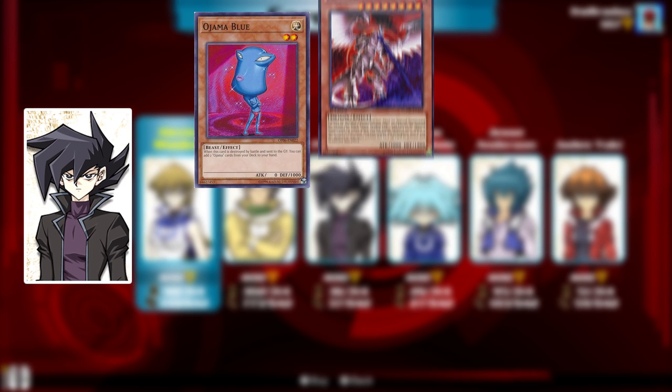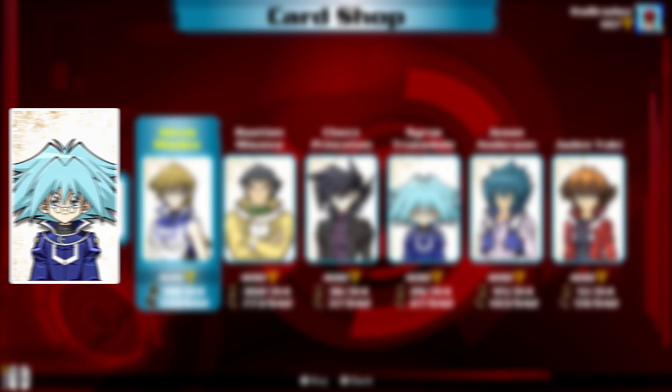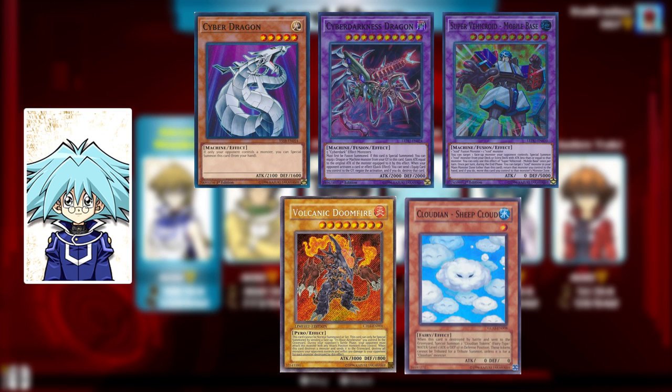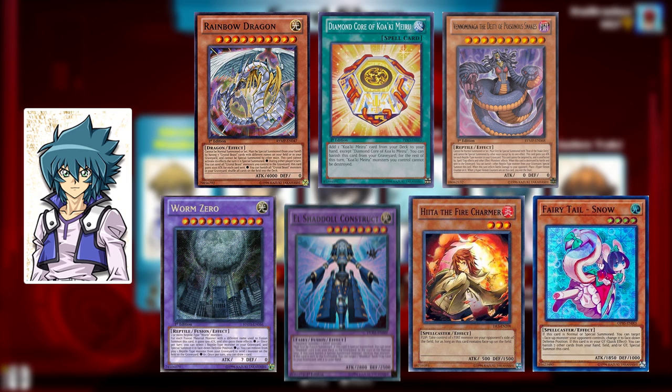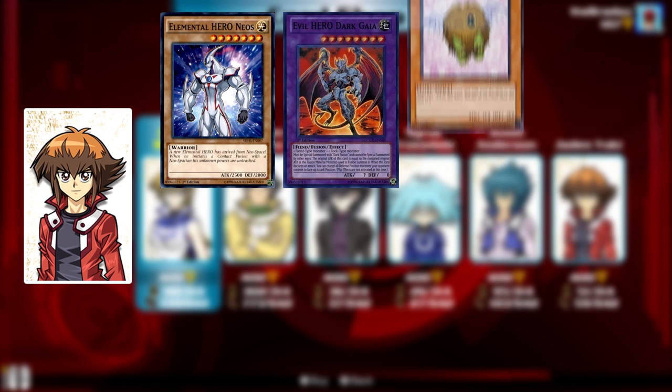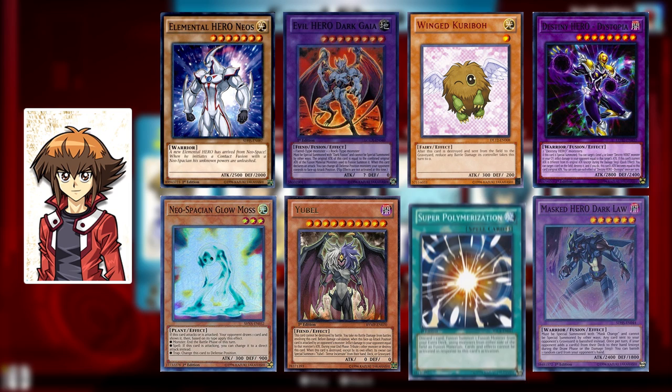Chazz Princeton's pack has Ojamas, Horus, Arm Dragons, Arcana Force, Prankids, and a bunch of spirit monsters. Cyrus Truesdale's pack has Cyber Dragons, Cyber Darks, Roids, Volcanics, and Cloudians. Jessie's pack has Crystal Beasts, Koa'ki Meiru, Venoms, Worms, The Chalmers, The Fairy Tale Archetype like Snow, and of course Shadolls. Finally, Jaden's set has Elemental Heroes, Evil Heroes, Wing Kuriboh, Destiny Heroes, Neo-Spacians, Yubel, Masked Heroes, and Super Polymerization, so that's pretty cool.